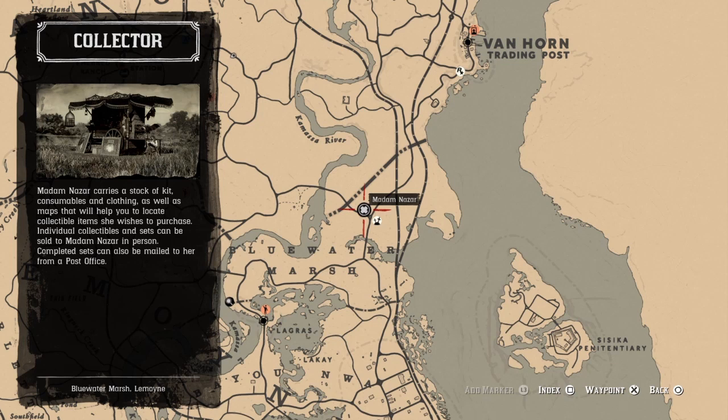If you're looking for Madame Nazar today, she's over in the Blue Water Marsh area. Just take the fast travel from either Lagras from the south or Van Horn from the north, and go over and see Madame Nazar today. Make sure you sell her any collectibles you've got and buy any maps you may need for today's dailies. Good luck talking to her — make sure you complete those sets, and happy collecting!